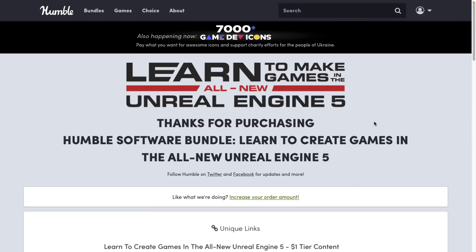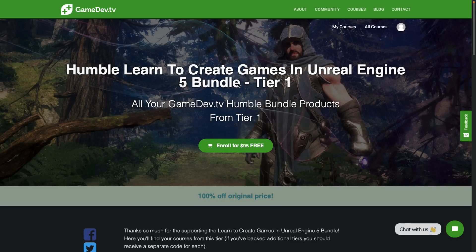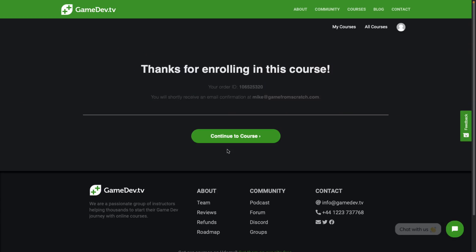When you buy the bundle you get a set of redemption links. Go to Game Dev TV and register an account — you can use your Google account. Then when you want to redeem a course, just click the link, make sure you're already signed in, and click enroll. The course will be added to your courses list.